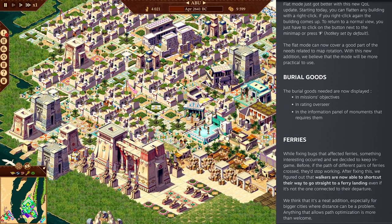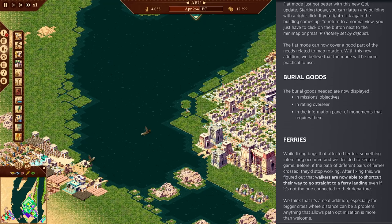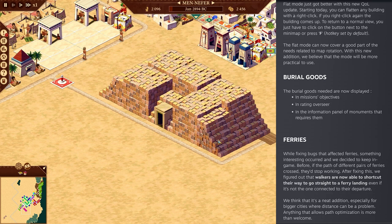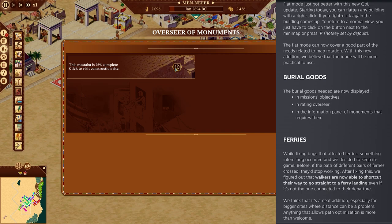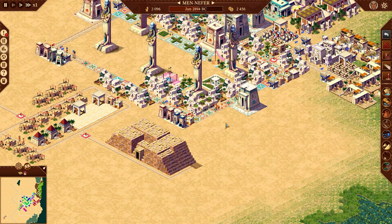Burial goods needed are now displayed in mission objectives, in the ratings overseer, and in the information panel for monuments. This was something confusing in the original game too - people couldn't figure out how to get the monument rating. It's usually the burial provision, now called burial goods, which will be listed clearly.